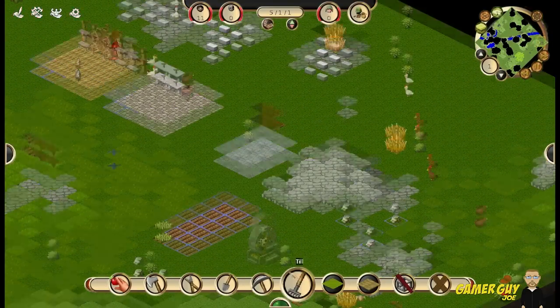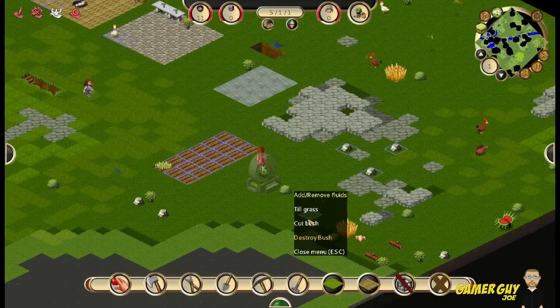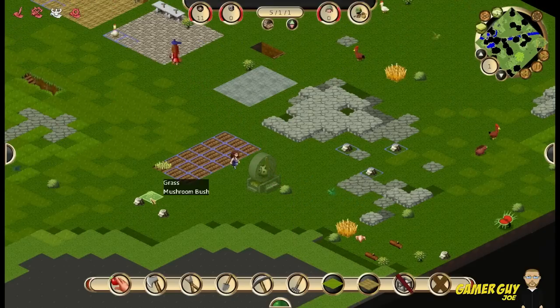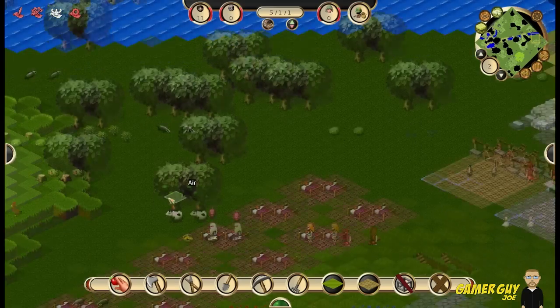Our mill — I don't know if it's still being worked on, or why does it look like a ghost? I don't know. What is this bush? Destroy bush. Nice bush, alright.